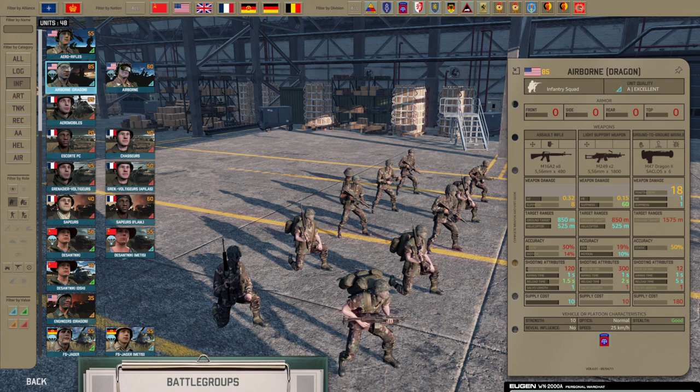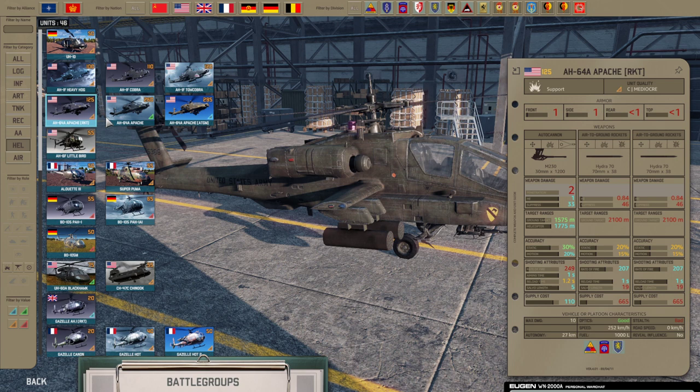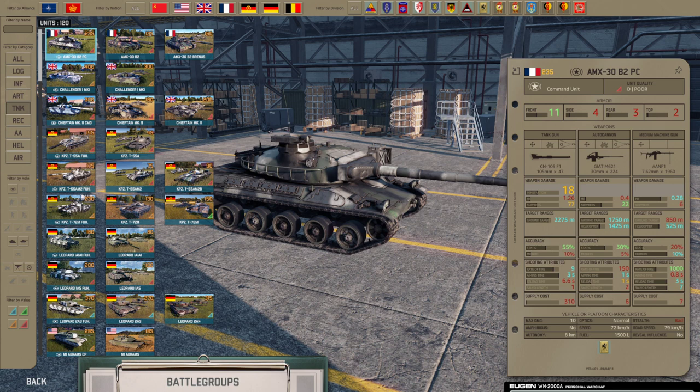There are a lot of price changes in the helicopter department — the Apache ATGM got cheaper, the normal Apache got a bit cheaper, the rocket Apache got a bit more expensive. Tanks like the T-55 got more expensive. The BMD and the Matador 2 IFVs got cheaper, and so on. There are just so many small balance changes this time by Eugen that going over all of them would take too long.